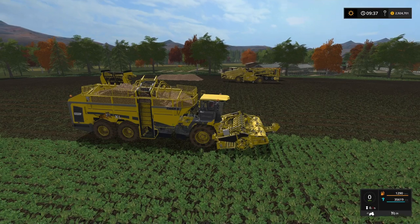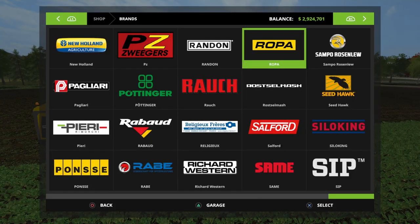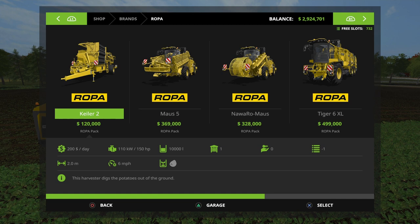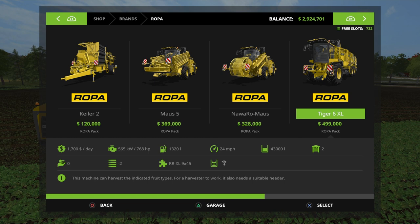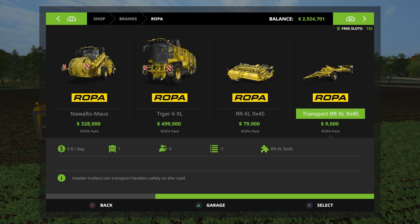I kind of have a love-hate relationship with sugar beets, but let's take a look at what ROPA — the Bavarian company — offers. The pack includes four items along with a header and trailer. There's a potato harvester, the Moss (a sugar beet collector that picks them off the ground), the Nawaro Mouse which picks up certain items off the ground, and the Tiger 6XL — the big one — which in real life is produced in either an eight-row or nine-row lifter. The one in-game is nine rows.